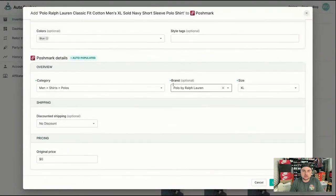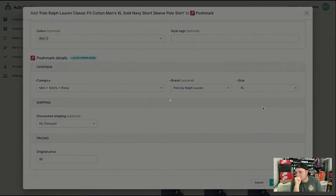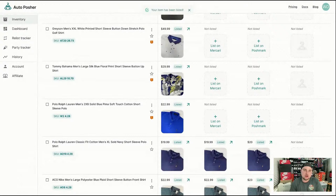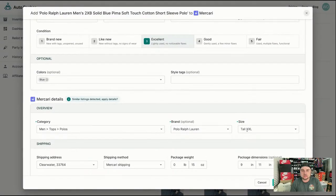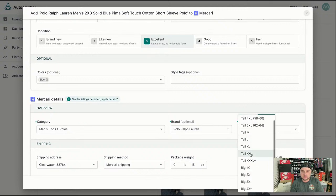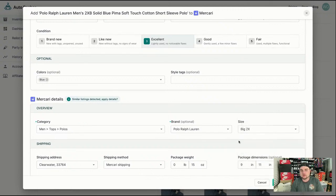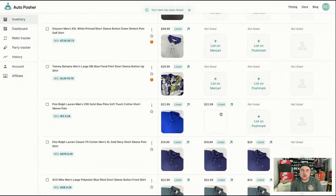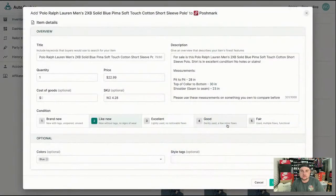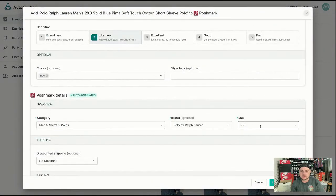This size is 2XB — big and tall sizes always come in incorrectly. On eBay it's 2XB, on Mercari it's Big 2X, and on Poshmark there are no big sizes — just 2XL and 2XLT. So I opt to just use the 2XL version when cross-listing big and tall sizes. If I go through the tall sizes, there are no B sizes. I can add my own, but I just put in 2XL for that — they can read the title.